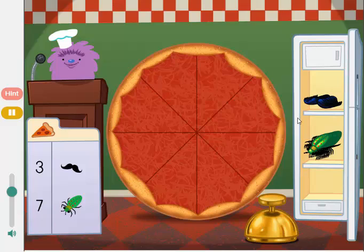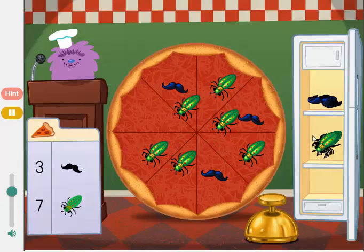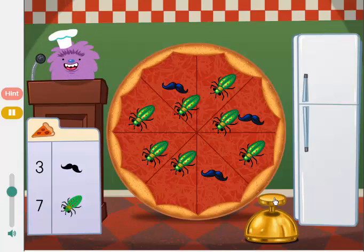Add 3 mustaches. Three mustaches plus seven bugs equals ten toppings. Delicioso! Mmm, that's one crazy pizza.